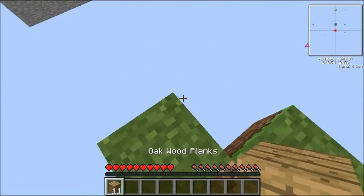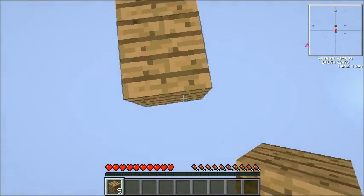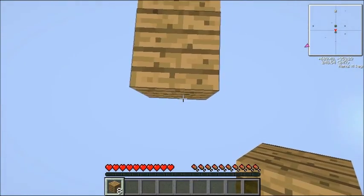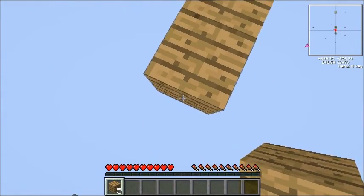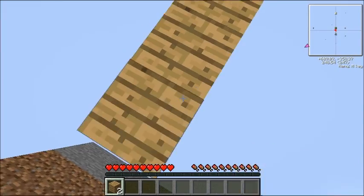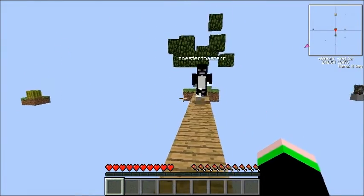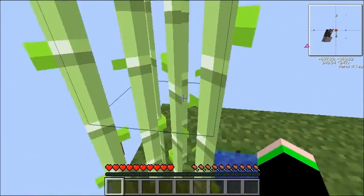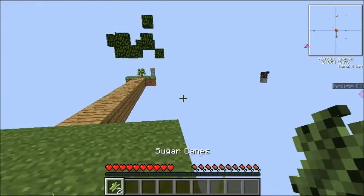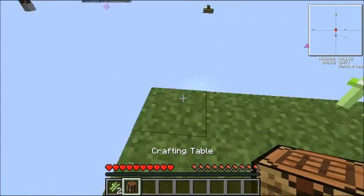We need a crafting table, we need sticks, and then we need three blocks. So we have eleven. I remember I tried this with my friends before and they couldn't get it down. The first time was a fail because we accidentally used too much wood. The second time he went to the melon farm instead. Okay, got both of the sugar canes. Excellent, here's the crafting table.